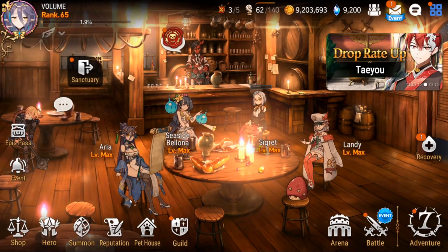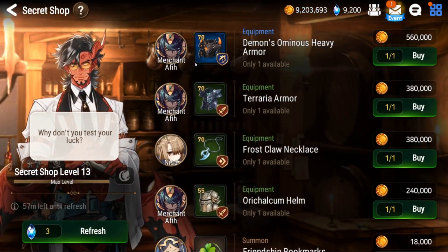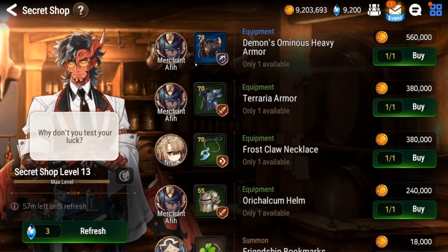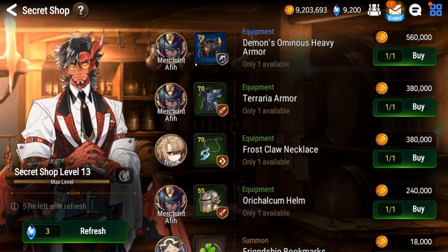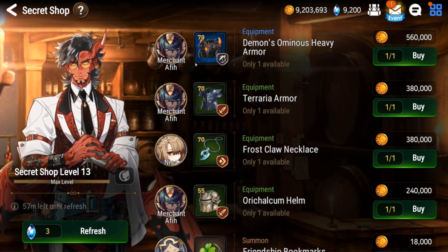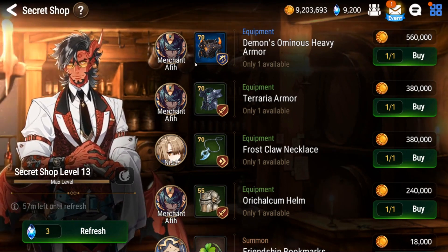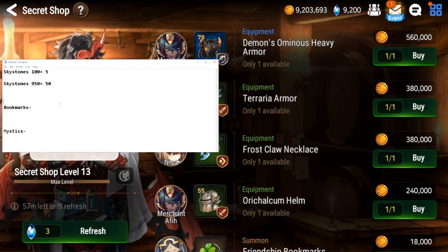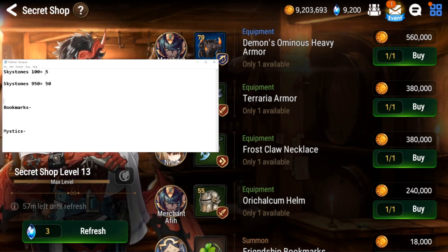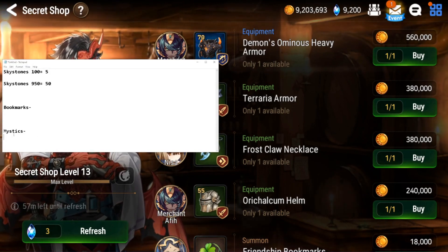What is up guys, we're going to be doing something a little bit different today - testing the secret shop. I'm going to try to spend 1,000 sky stones into the shop to see if I can get a better value of bookmarks and mystics over just doing it straight out of the multi. For those that don't know, it's 100 sky stones for five bookmarks, and for multi it's 950.